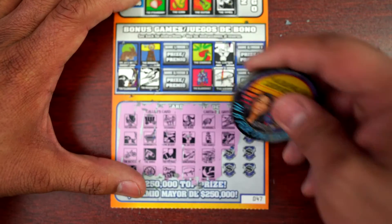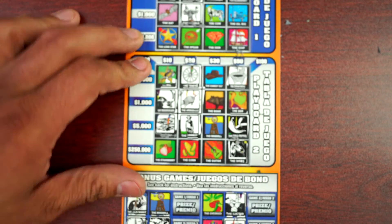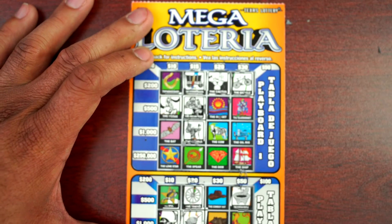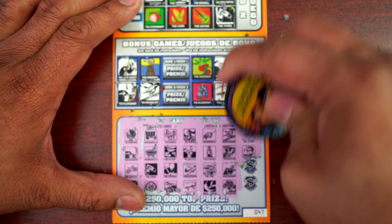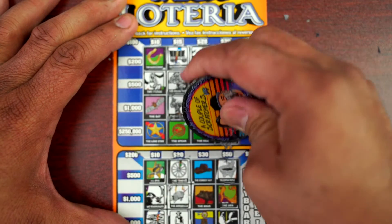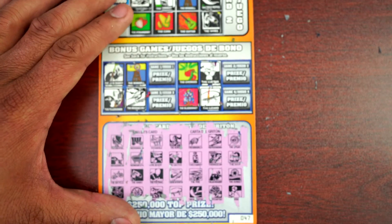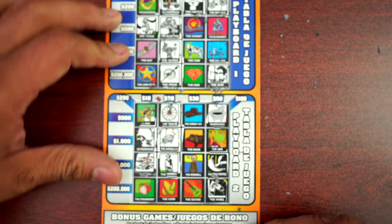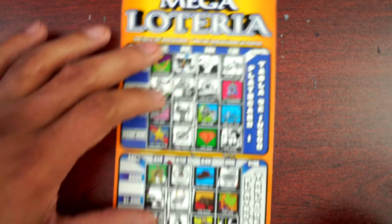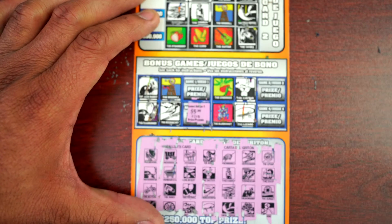Mockingbird, race car — don't see a race car. Jack rabbit and pecan tree. Spear and ship — there's a spear for the win! Sunset and maracas — there's a sunset, but no maracas. So the only thing we have is a 15 here, plus whatever we got, which may be a 5 — a 5 for 20. All right!